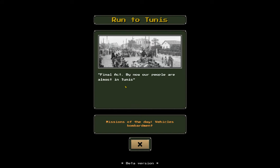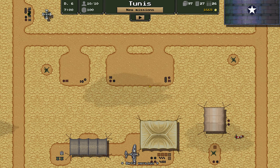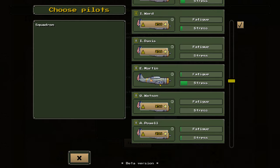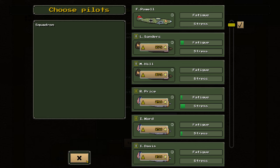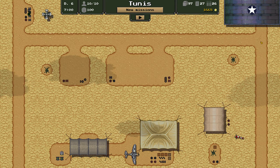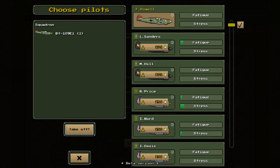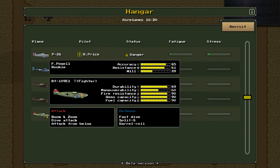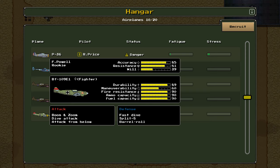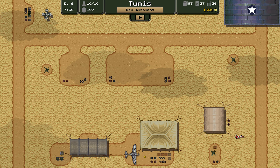Final act — day six. By now our people are almost in Tunis. Missions of the day: vehicle bombardments. Our technicians worked all night and managed to fix the enemy plane — now it's on the operating line. New aircraft: BF-109E1. I can't buy any more of that type of plane, which kind of makes sense given that it's a German plane. Where's my scout plane? Oh, we're just doing a brand new mission. We're going to use it — I don't know what abilities it's got. It's the same abilities: boom and zoom, dive attack, attack from below. So that's maybe one new ability, but that's hot garbage.